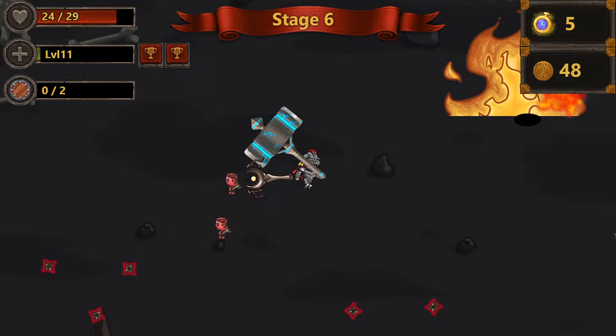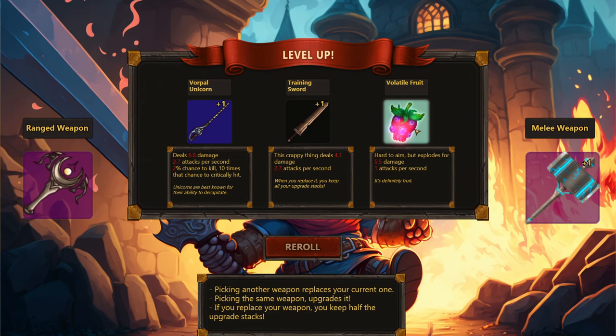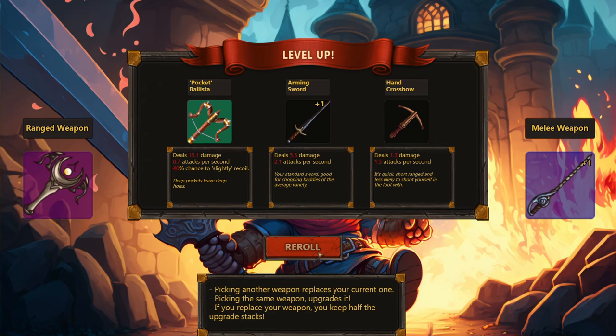The stage is getting much harder — I'm taking damage a lot more frequently. These ghosts are tough. A faster ranged weapon would have helped. There's a Vorpal Unicorn Plus One upgrade available — you can level weapons up. Also Volatile Fruit: hard to aim but explodes for 5.5 damage at 1 attack per second versus the half attack per second option. I think I'm going to go back to the Vorpal Unicorn, especially with a boss coming up — I'll want fast attacks.